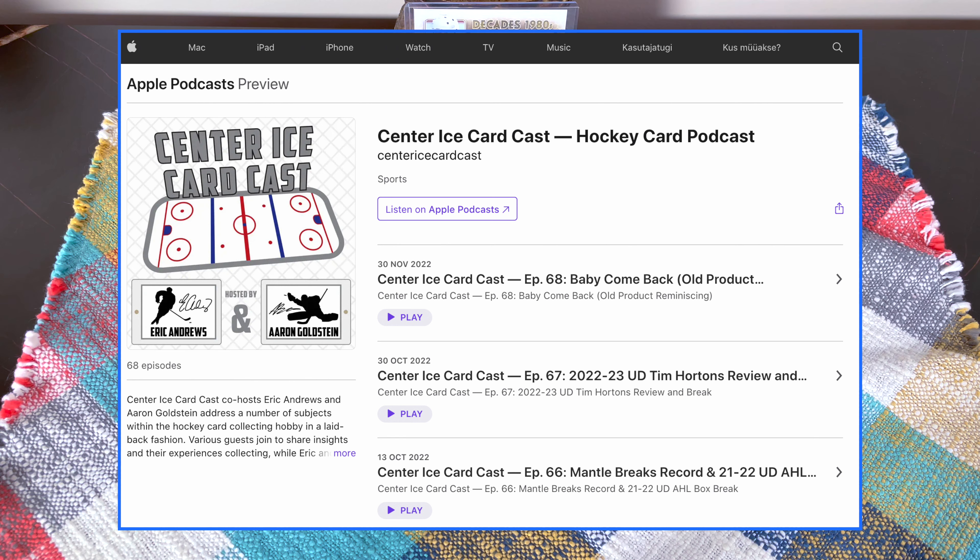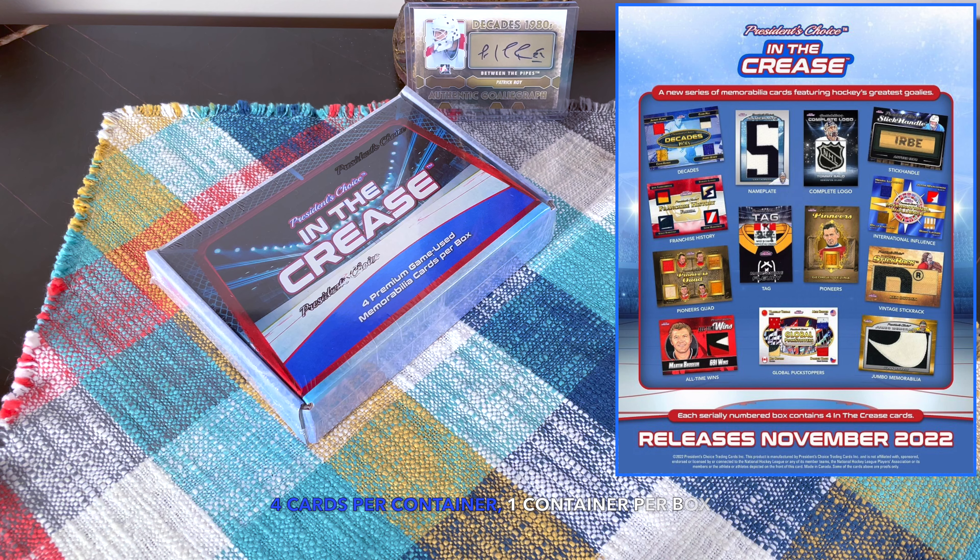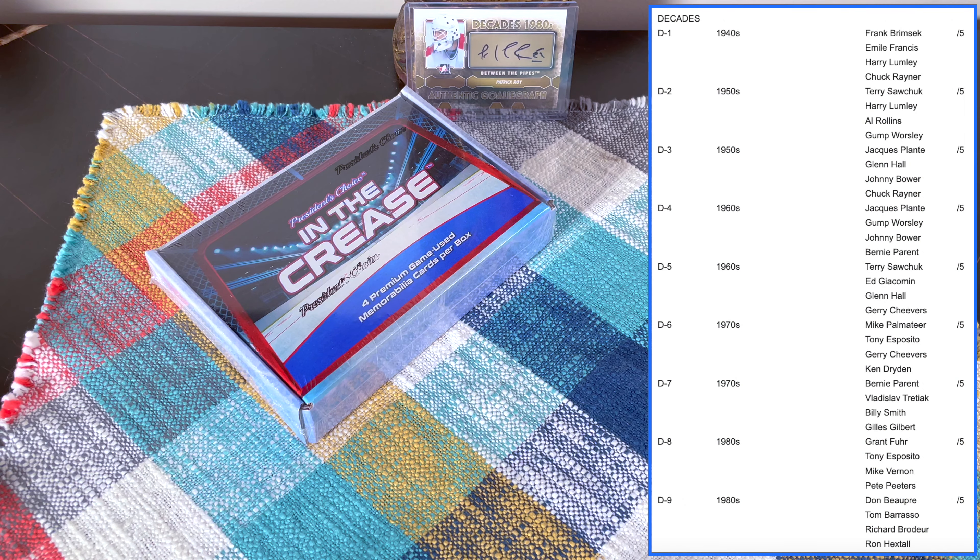In front of me today I have another box of the 2022 Present Choice In the Crease - this would be box number four. Configuration is one container per box and four cards total, and we should receive our premium game-used memorabilia. Looking at the checklist now, there are actually Decades cards from the 1940s, including an Emile Francis, Harry Lumley, Al Rollins, Gump Worsley, Jack Plonklin, and Johnny Bower - some good old-school names.